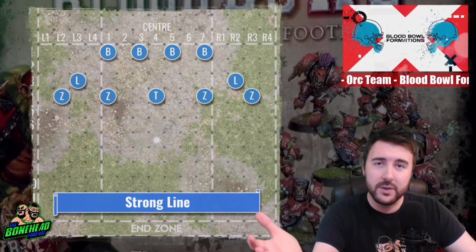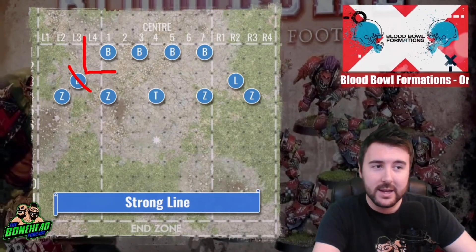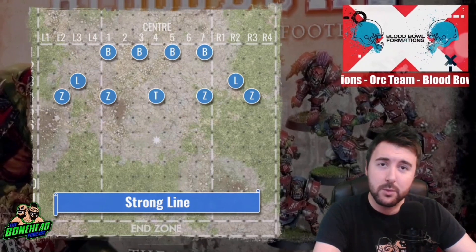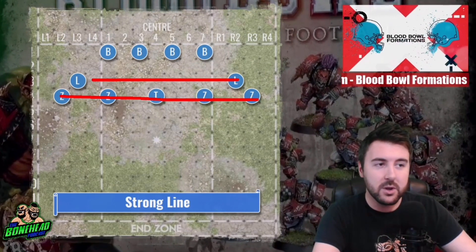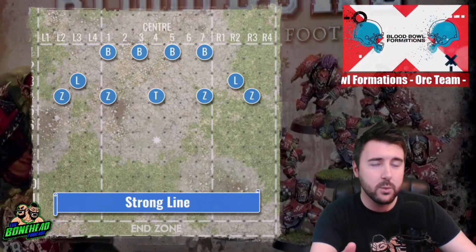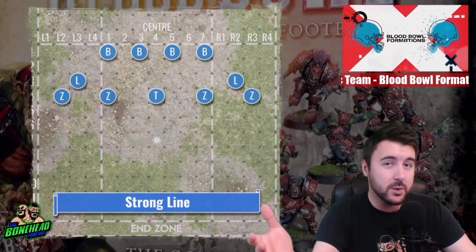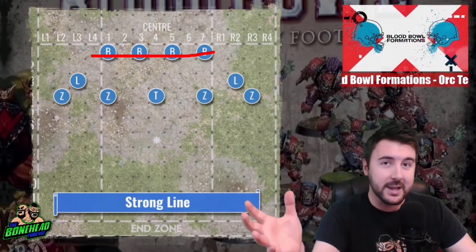They're going to have to overcommit to one side to get that blitz anyway. They can take out the linemen with a bit more ease, but because you've got overlapping tackle zones they're going to struggle to get more than a two-die block without applying two or three resources no matter who they go against. If they're using three guys on one of your guys, you're playing a game of 11 versus 9. That's going to play in your favor because you've got four blitzers in the backfield with some linemen. And while that's all happening, the big and blockers are not going down — and if they go down, they're getting back up — giving you two or three free dice blocks. The strong line defense is not one you'll use all that often, but even if you overcommit to your line, it is going to pay dividends.